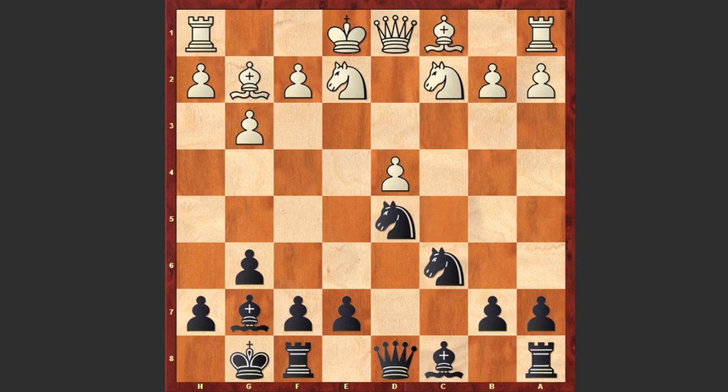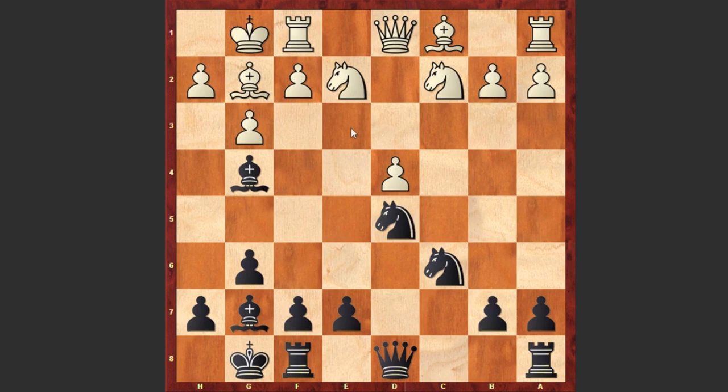cxd4, cxd4, Bg4 and f3, which is weakening white's kingside. Actually castling kingside would have been better — later white can play either Ne3 or h3 kicking away the bishop — but after Bg4 we see f3.